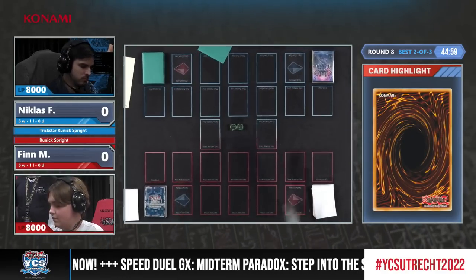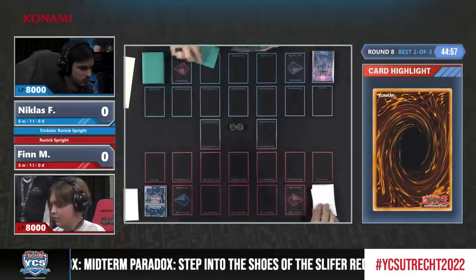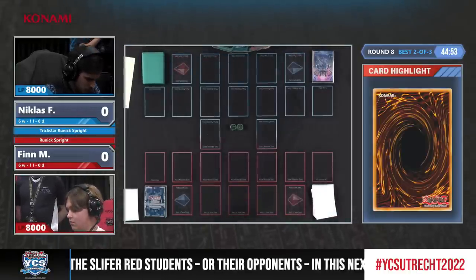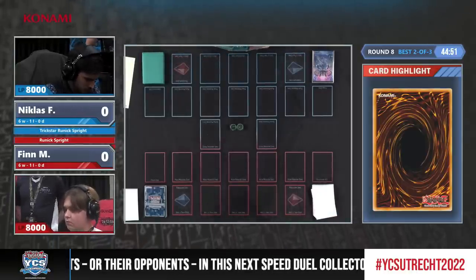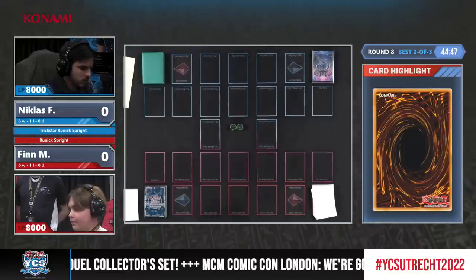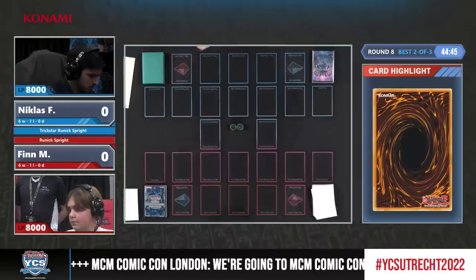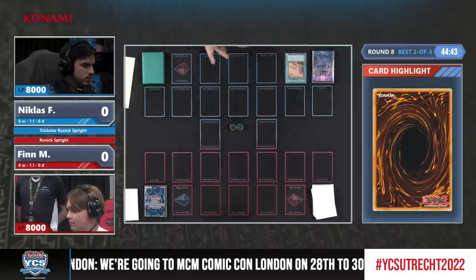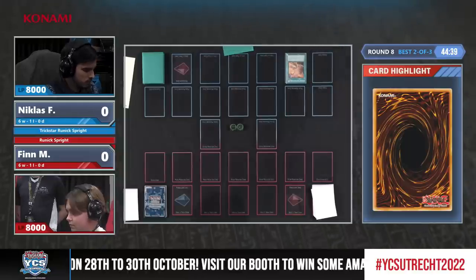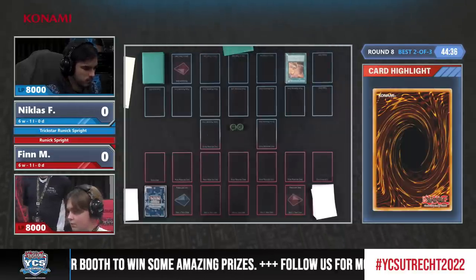Here we are round number eight for the day, and we see two different Runic Sprite variants. Niklas actually managed to fit in one of your favorite engines of the whole game — it is a bigger Trickster engine. We have seen Trickster engines in Sprite versions before. However, this one contains not only Light Stage and Lilybell, but also Cadena and Reincarnation.